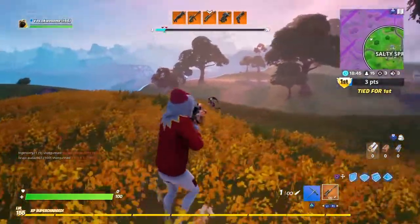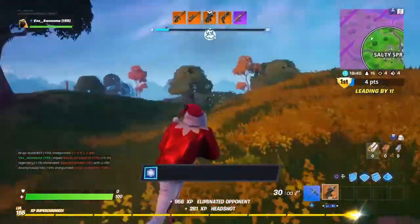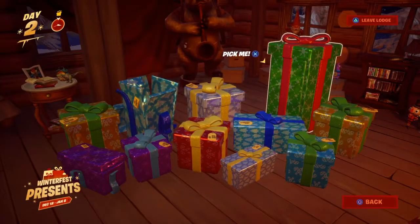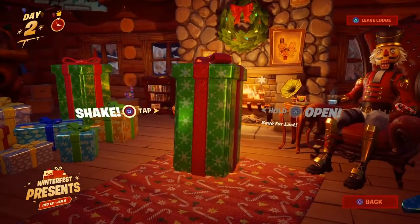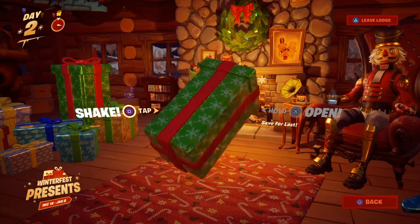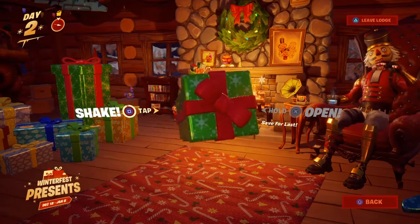You get the skins by unlocking the presents, but it's not as easy as just unlocking them. It's in this specific present, and as you can see it says 'wait until the last day.' So you have to wait until the last day of the event to open this present, and once you do that you're going to get one or both of the skins. That is how you do it.